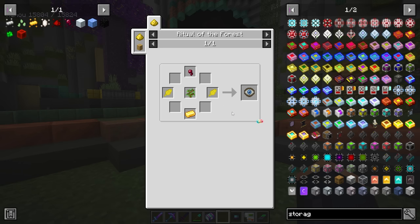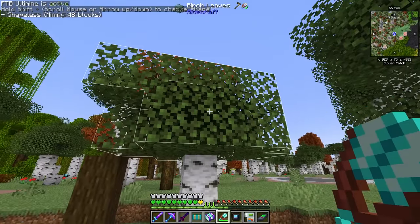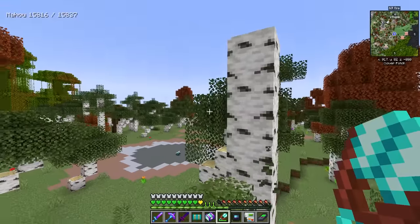The environmental eye is a different story — it's a very simple craft and actually one of the early parts of the ritual of the forest, which we'll talk about in a second. One of the first things you're going to want to do to get into Nature's Aura is harvest some leaves. We're going to need quite a few of these — this is how we're going to get started.